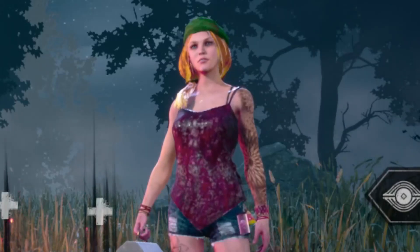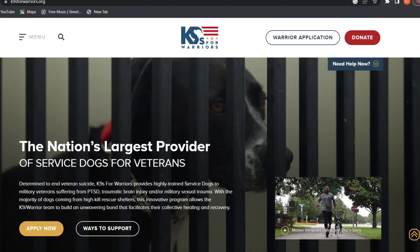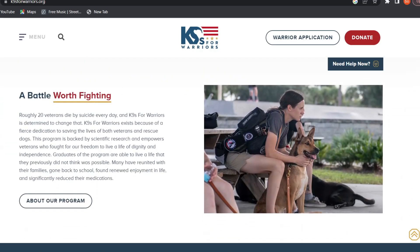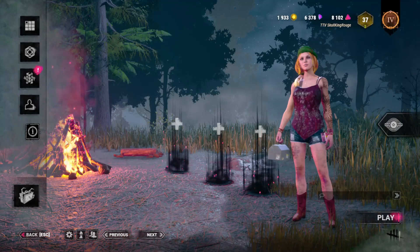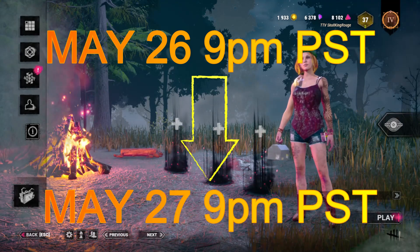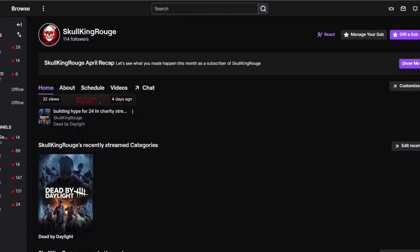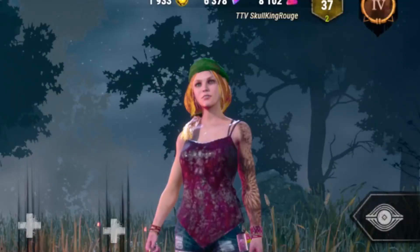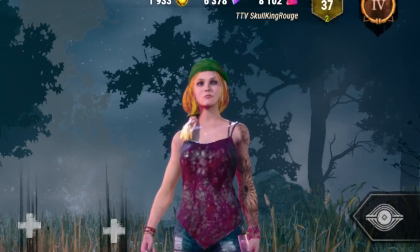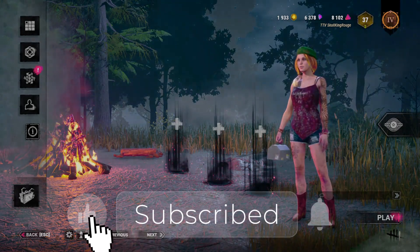Come one and come all for the 24-hour charity event where all donations go to Canines for Warriors. This amazing charity rescues dogs from high-kill shelters and trains them to be service dogs for veterans with PTSD, anxiety, and depression. This event will take place May 26th 9pm Pacific Standard Time to May 27th 9pm Pacific Standard Time on my Twitch channel Skull King Rouge. There will be milestones, games, and fun. I'll put links and more info in the description box down below. Don't forget to turn on notifications so you can be ready to join in on the fun — I hope to see you all there!